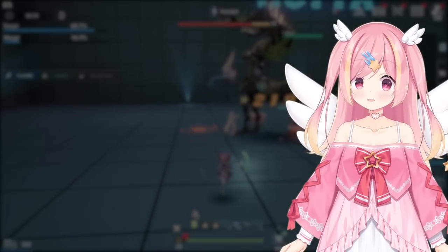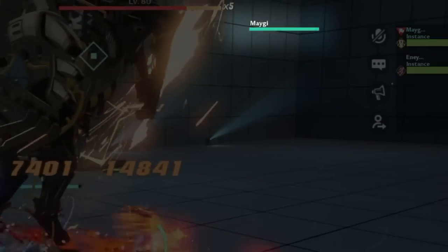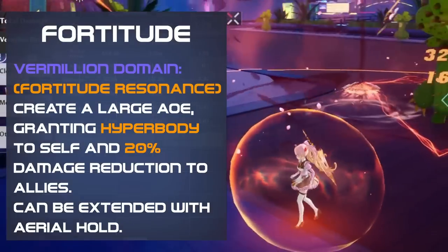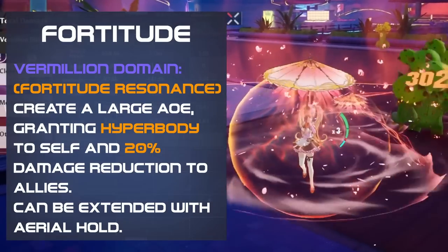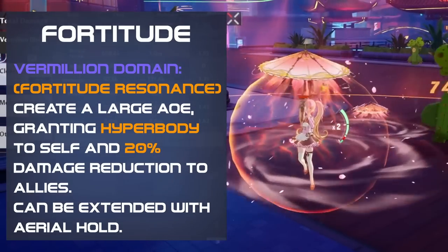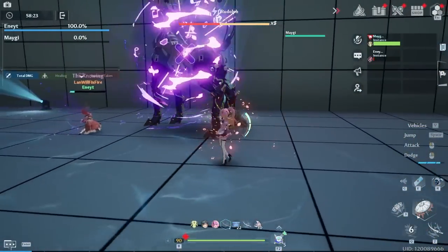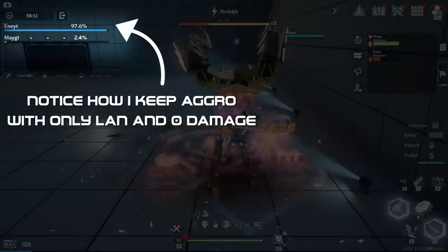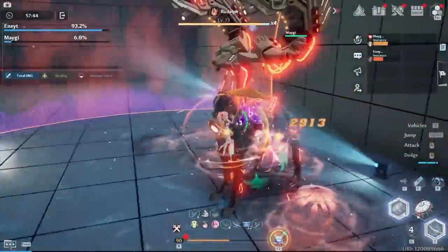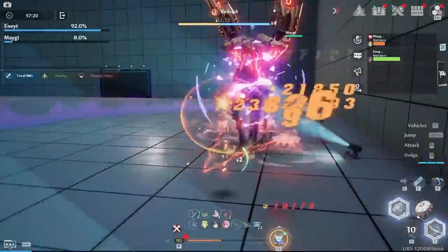What about her tanking capabilities? When using Fortitude Resonance, any weapon skill you use will taunt enemies for 2 and a half seconds. Additionally, when using her skill, a large AoE is created, giving teammates 20% damage reduction. This effect can be extended by using the aerial hold skill. In practice, Lan holds aggro much better than you'd think for a 2.5 second taunt. Even with negligible damage and only camping Lan, I can hold aggro and provide constant damage reduction for teammates, then use her convenient Eyebrim skill to get myself out of danger when needed. Even as a standalone tank, she really does her job quite well.